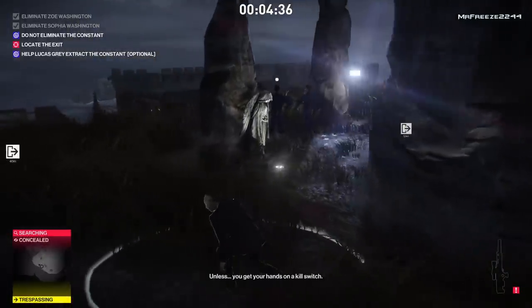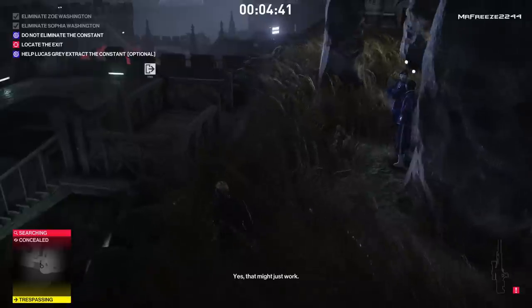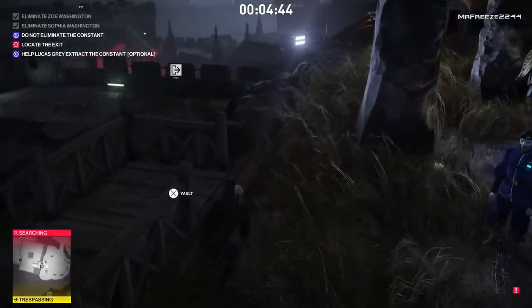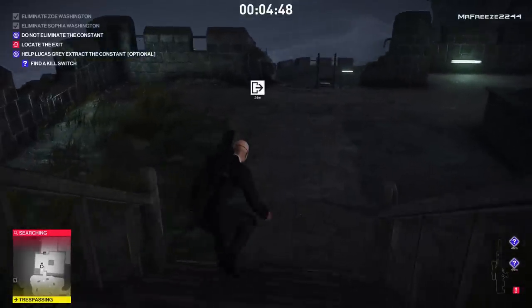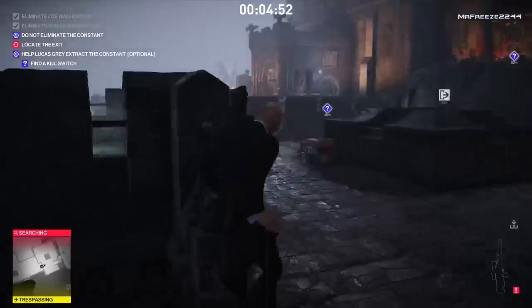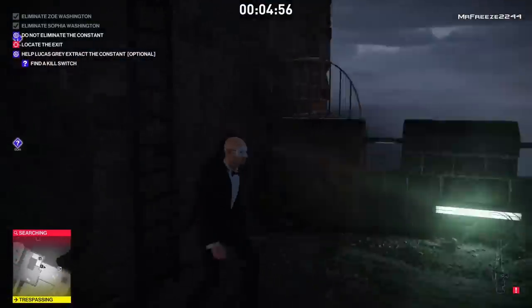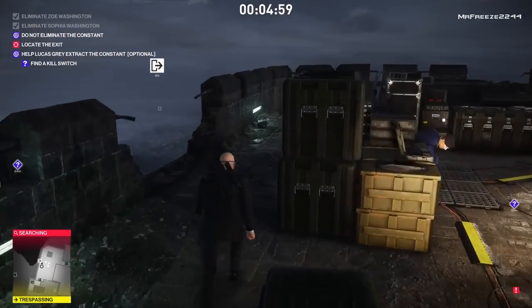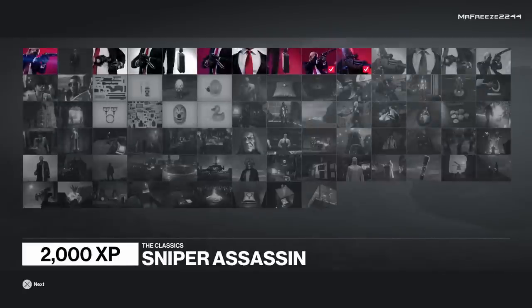We're just going to retreat and come back the same way we entered the area, paying close attention to stay away from these guards as much as possible. Move as slowly as possible, or alternatively wait for them to move out of the way and then crawl down these stairs. Watch out for guards down at the bottom in case they're looking in your direction. Once you get past here, use the exit point. After you've exited the mission, you'll get your Sniper Assassin rating confirmed — sniper assassin completed.